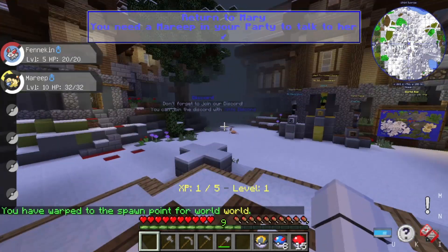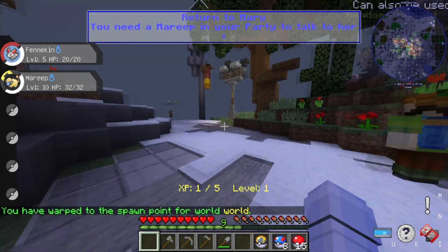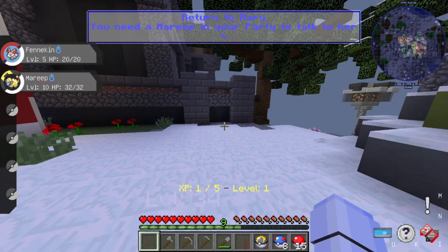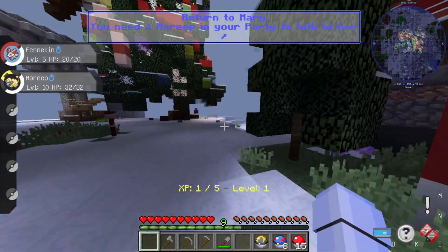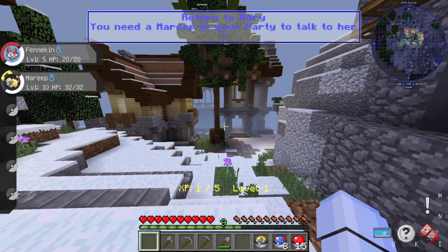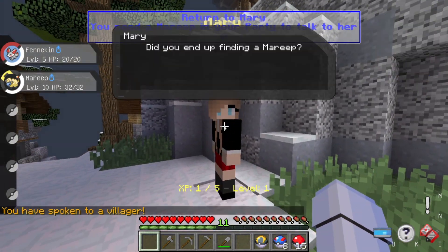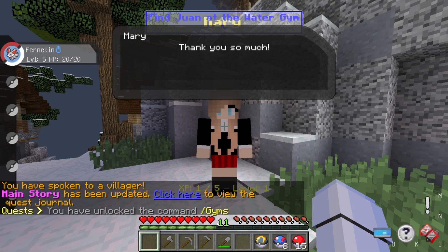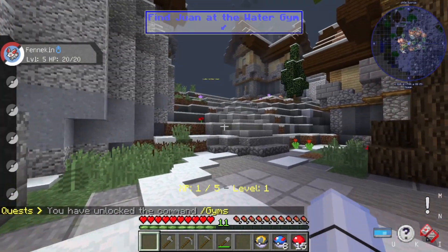Now we need to get back to Mary. After a bit of navigating in the wrong direction, we found her. We gave Mary the Mareep and completed the quest — we unlocked /gyms and got access to the water gym!